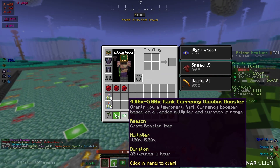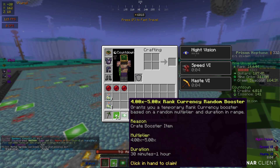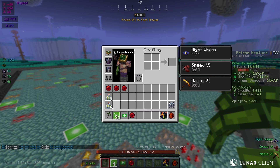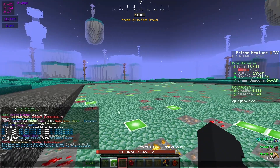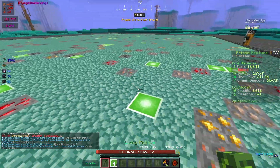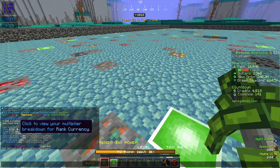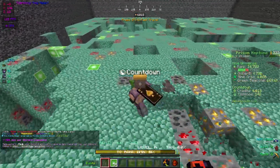I'm gonna pop these two boosters right here. This one is a chance to get from 4x to 5x for 30 minutes to one hour, and the orbs booster is 3.75 to 4.5x for 45 minutes to two hours — I hope we get close to two hours on that one and close to one hour on the money booster. We got 58 minutes on money — that's really good — and an hour and 40 on orbs, that is absolutely perfect. If we do slash multi, we have 7.4x on rank currency, 8.74x on orbs, and 11.3x on dollars.